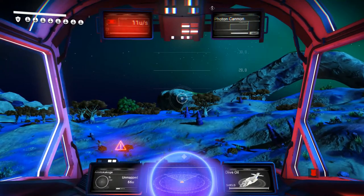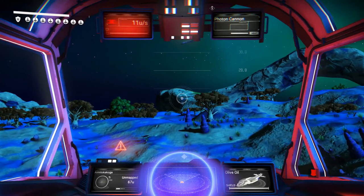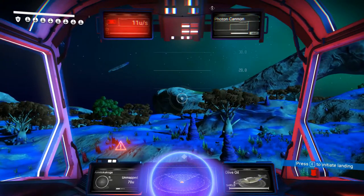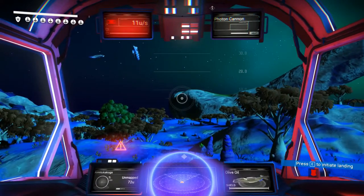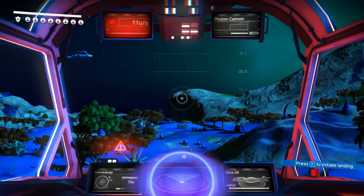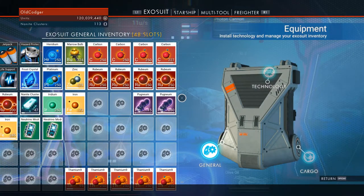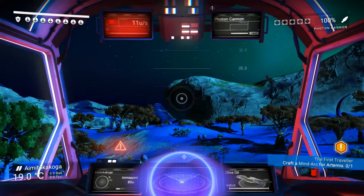Hello folks, welcome back. This is part 64 of my Atlas Rising series. Last time I said I was going to get all the ingredients to make the globe for the Atlas. I've got all the ingredients now except for viridium, and I need 200 nanites — I don't have 200 nanites. I'm now on the last planet, a green star system.